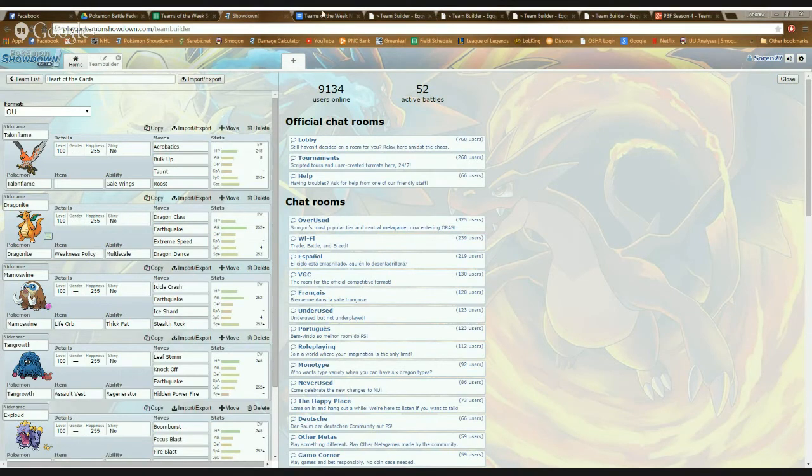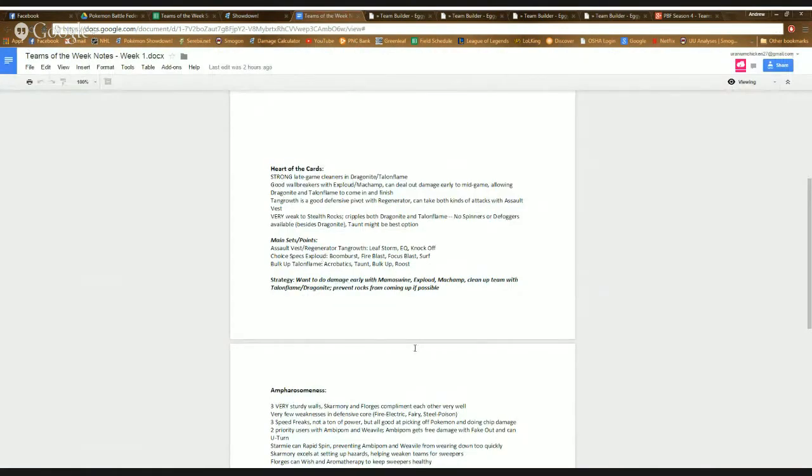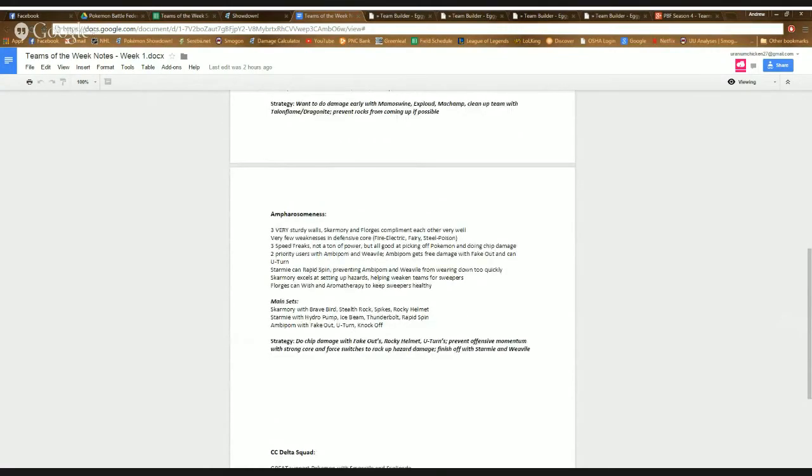In summary for this team: you want to deal damage early with Mamoswine, Exploud, and Machamp, then potentially clean up with Talonflame or Dragonite. If you have the opportunity to pull off a Tailwind with Talonflame and switch in one of those Pokémon, they can really start to do a lot of damage. That's everything we have to say on that.